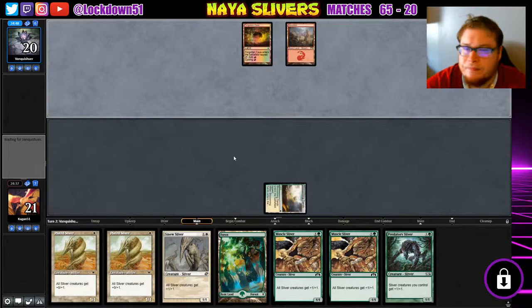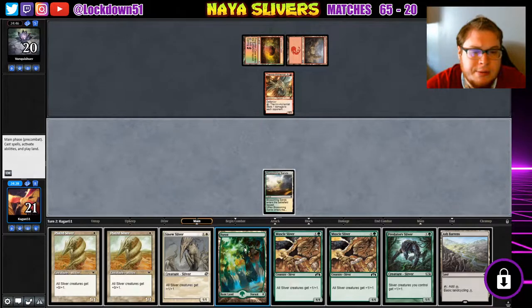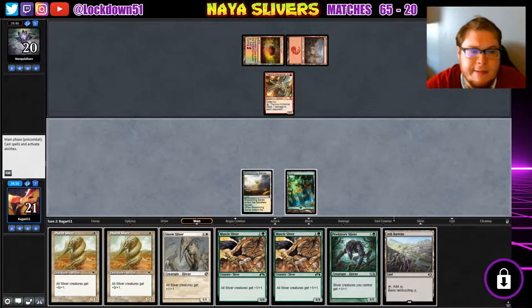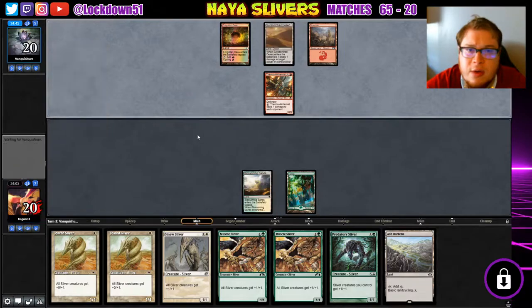Up against burn, they start out strong with the Thermal Alchemist. That's a bit awkward. I kind of want to get another... We're not going to play anything yet. I want to be able to drop a lot of stuff before we start swinging. I don't want stuff to get hit from removal unnecessarily.